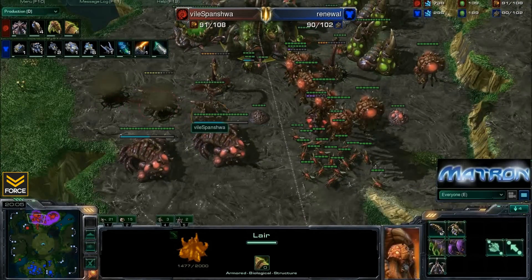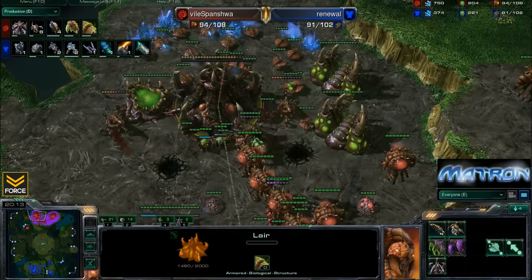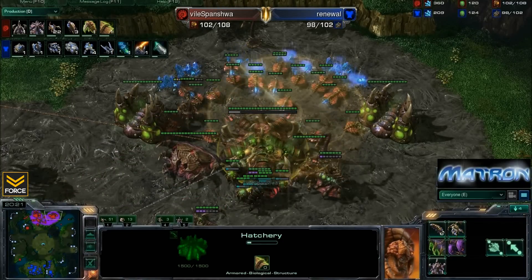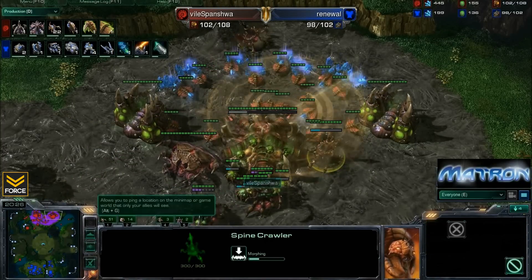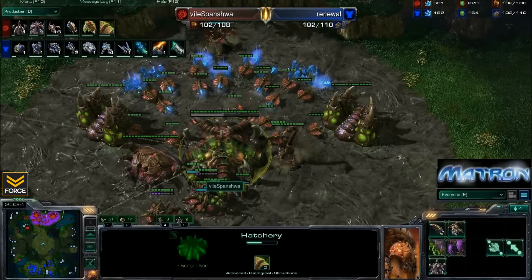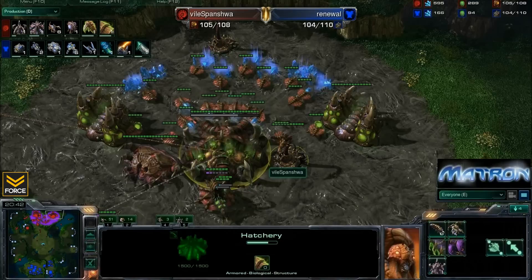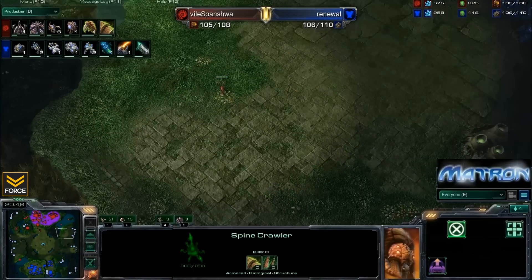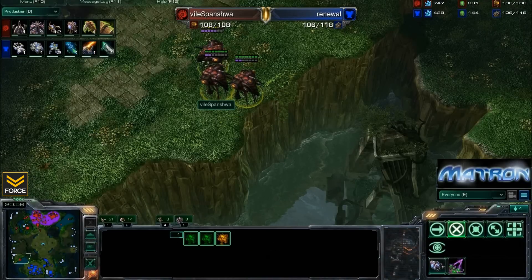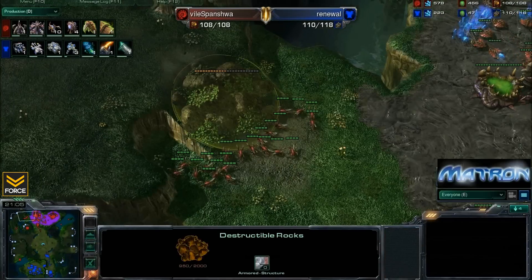Renewal reading Spinisha like a book. At this point many players know Spinisha's builds on ladder, so they're able to basically blind counter what he's going to be doing. Now a nice job here - he's going to be placing these spinecrawlers by his minerals, and this is going to protect him against any sort of drop play. So he's going to be able to keep those lings and infestors out on the field controlling midfield, and not have to worry about leaving units at home to defend against drops. These two spinecrawlers are basically going to be one-shotting marines together as they do drop out of those medivacs.